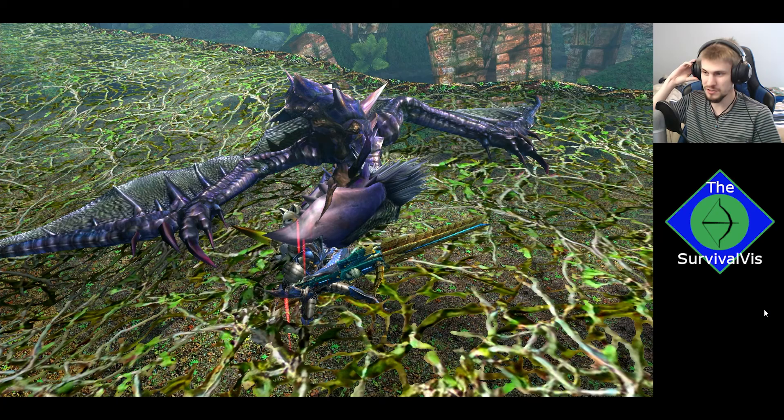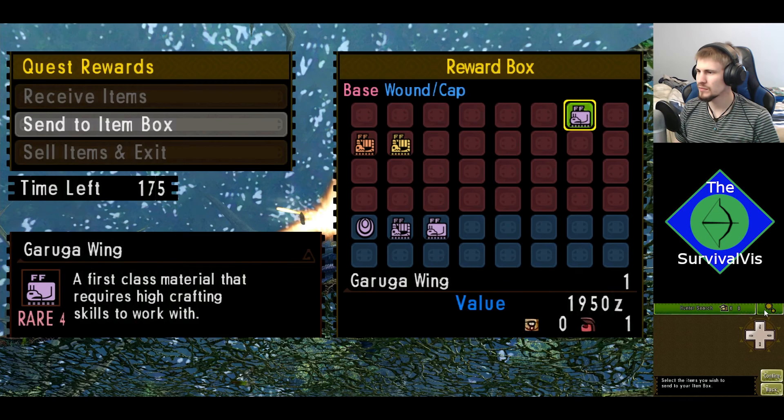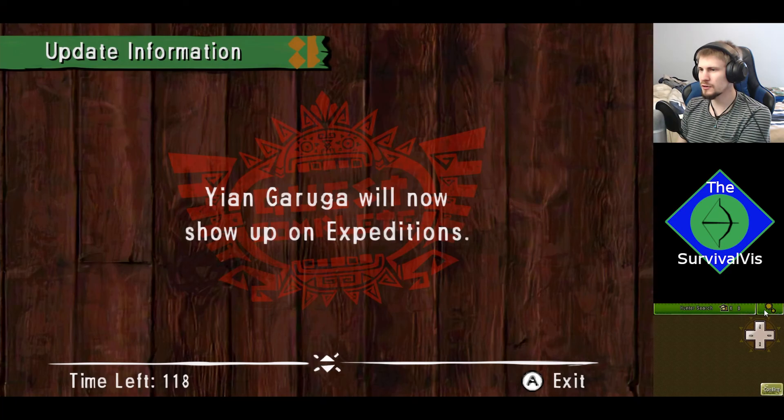A couple of monsters down, and another great episode of Monster Hunter 4 Ultimate. We got scale, shell, wing, another wing, part of the mane, a sharpened beak, a scale — a nice little outing's worth. Yongaruga and Garuga are now on expeditions. Nice episode to get a couple of monsters down. Next one, though, is going to be up against Tigrex with a frenzy outbreak — that is going to be a very interesting episode.